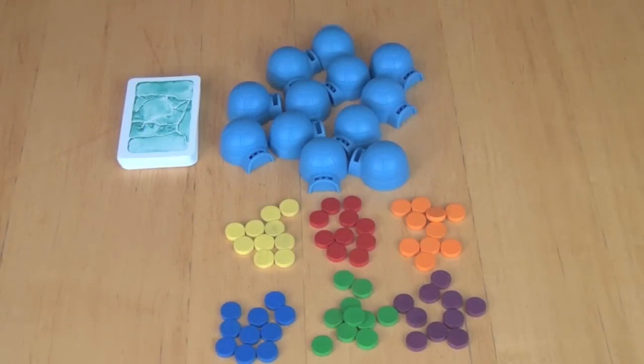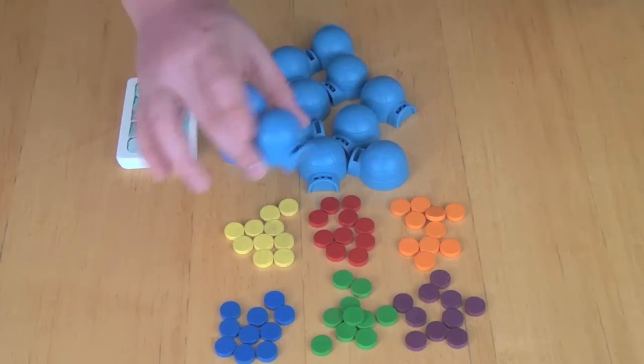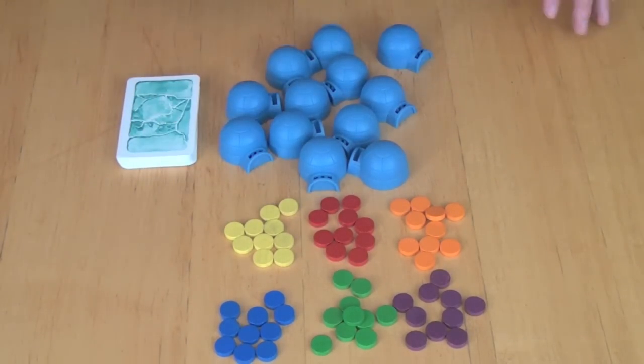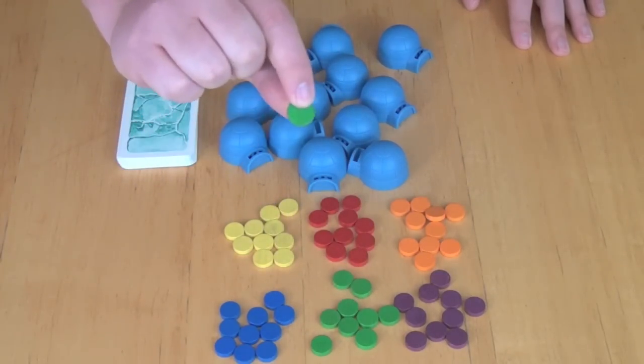So here you can see the components for Igloo Pop. This is going to be a game in a genre that doesn't have many games in it — this is a listening game. You're going to be shaking these igloos, trying to figure out how many beads are inside them. Each player is going to have a set of playing pieces — little round discs. These are called thalers in the game.